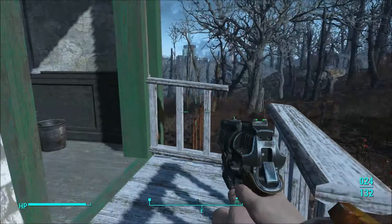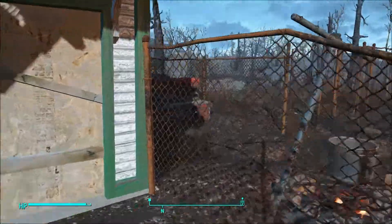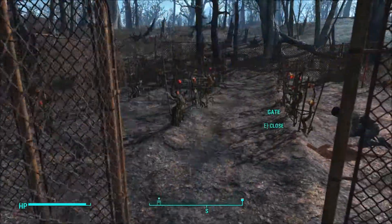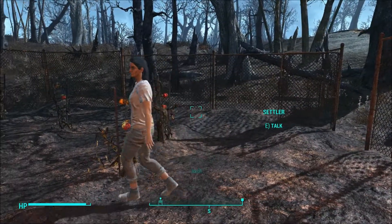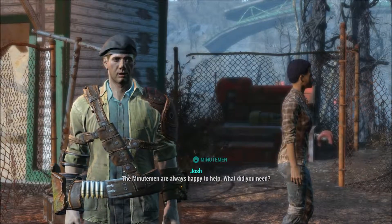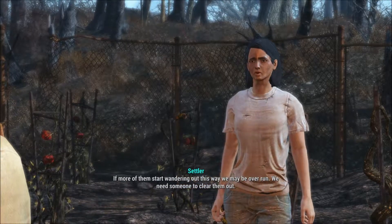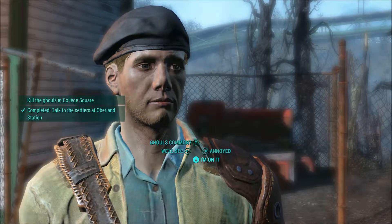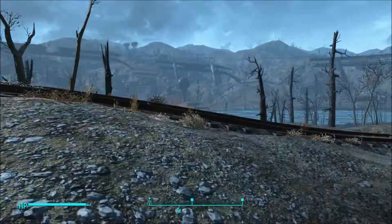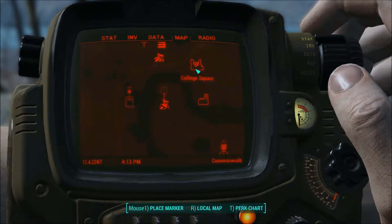'You got a dangerous look about you — hope you ain't here for me.' Maybe they're inside. Let's put our gun away. No, there's nobody up there — whoever I'm talking to must be in here. 'Boy, am I ever glad to see you! We could really use a hand. The crop's coming in pretty good — the Minutemen are always happy to help. What did you need?' 'A pack of ferals have holed up nearby and some of them have started wandering out lately. If more of them start wandering this way, we may be overrun — we need someone to clear them out.' I'm on it — it's as good as done. Alright, College Square — where might College Square be? Okay, there's college square.